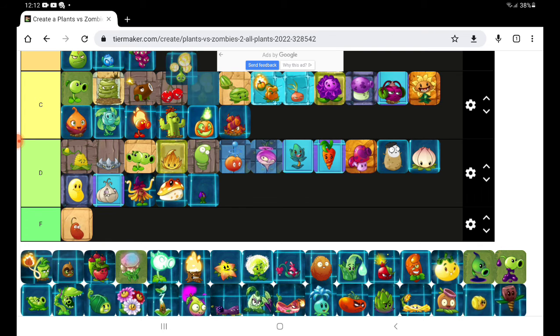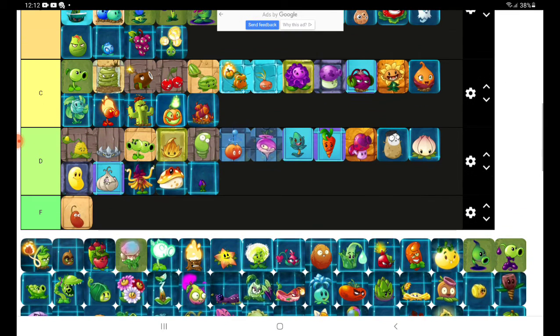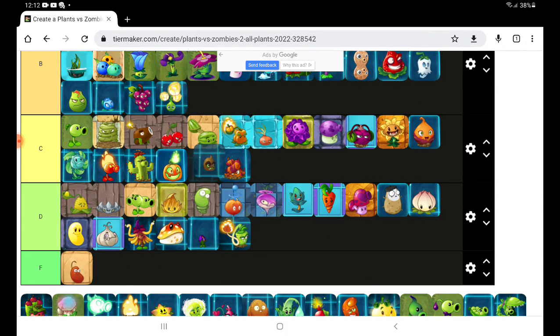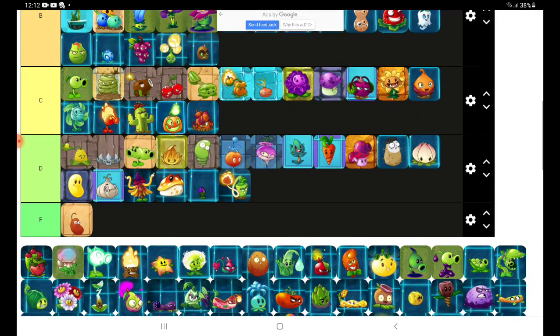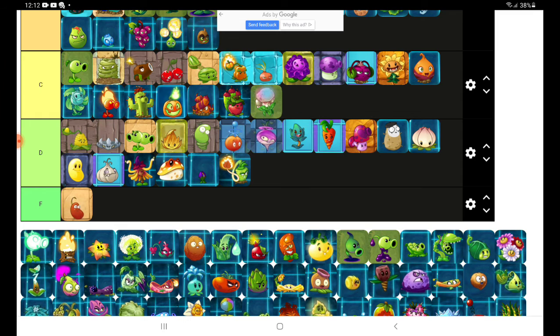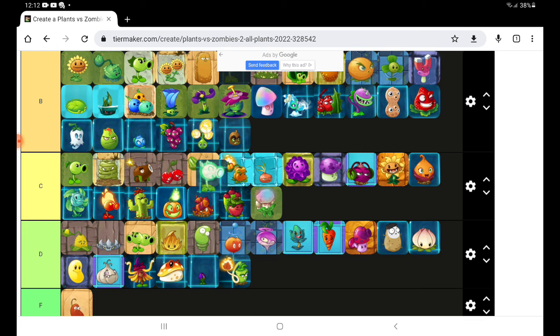Cold Bloom — you can go in D. Oh sorry, B. Wasabi Whip — can go in D. Kiwi Beast — okay. Apple Mortar — can go in there. Cauliflower — yay! You can turn yourself into a B tier.